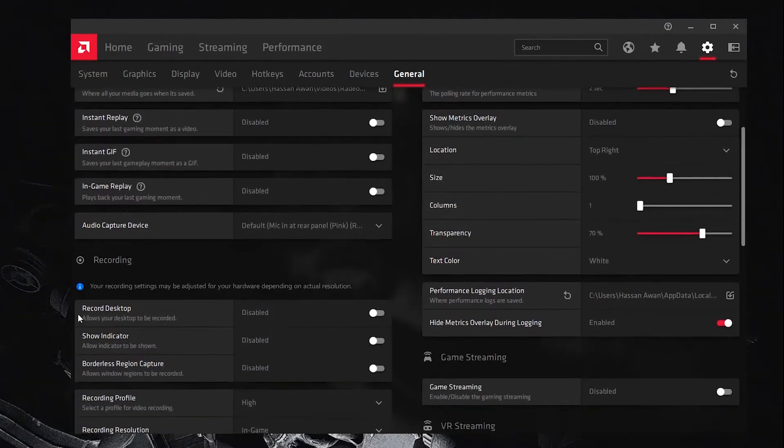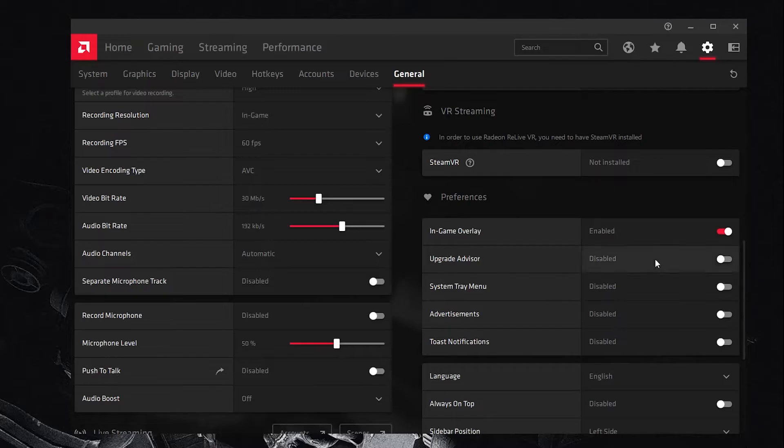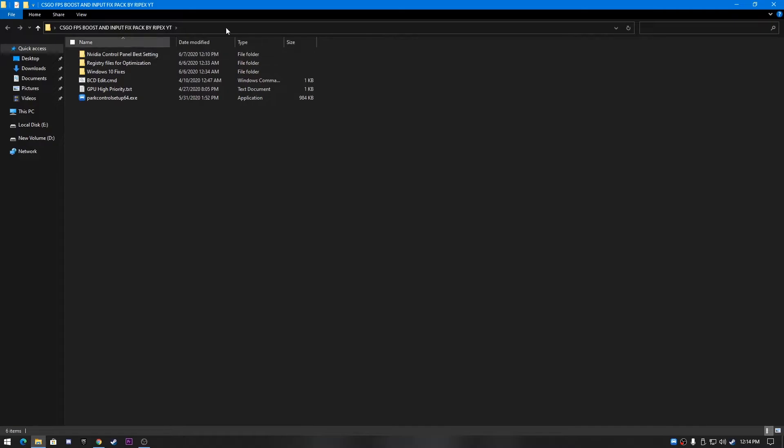Go to the General tab and follow these settings: turn off 'Record Desktop' and 'Show Indicator.' Go to Preferences and turn off all options except the in-game overlay.